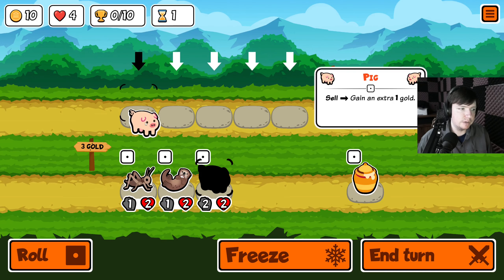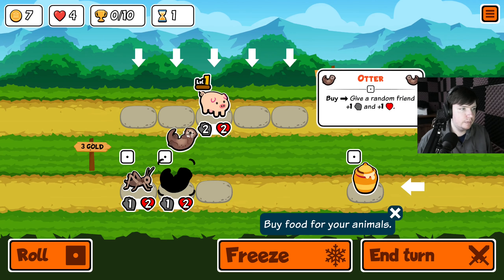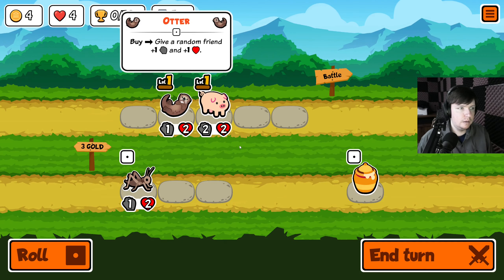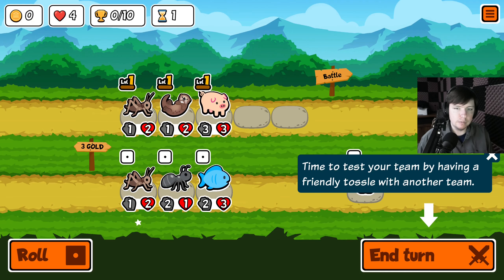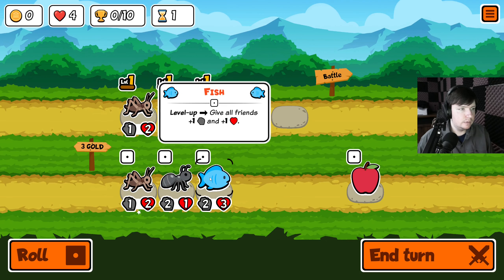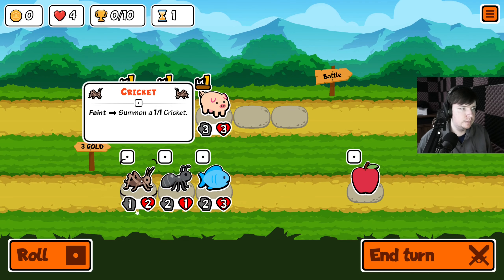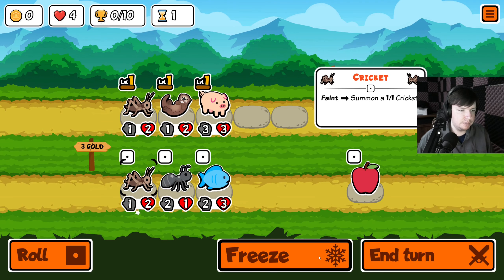Let's get units — it doesn't really matter which one we get first, other than getting the otter second. Let's make the pig beefy. I'll put the cricket in the back. You can re-roll. There might be some stuff I don't know because it's my first time actually playing. When the fish levels up it gives all friends plus one plus one. Ant is good.